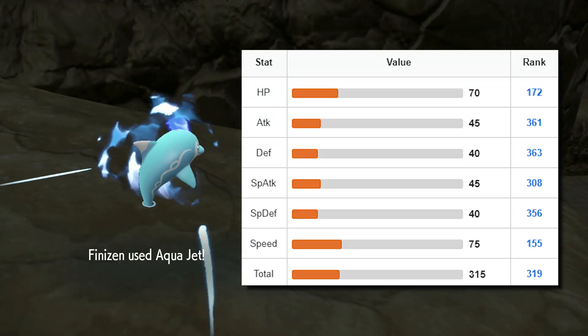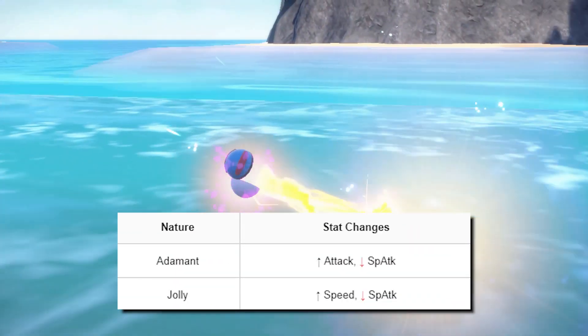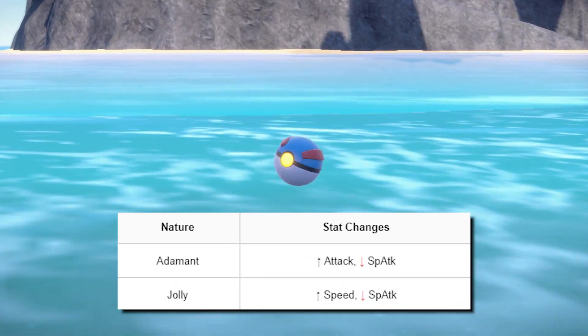Its high HP and speed stats make it a formidable Pokémon to use in battle. We recommend getting a Finizen with Adamant or Jolly to increase its attack or speed.